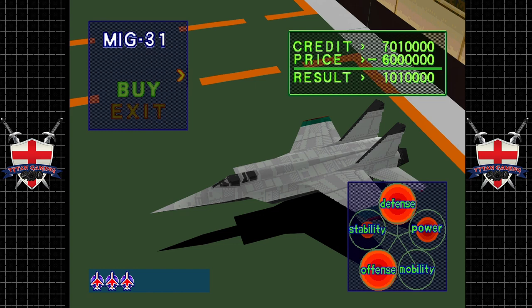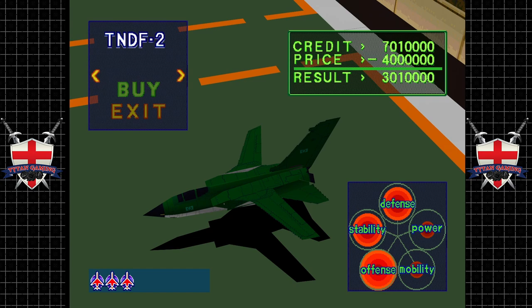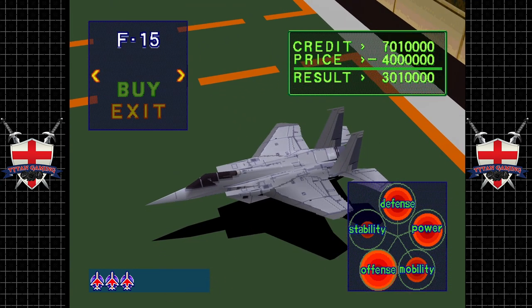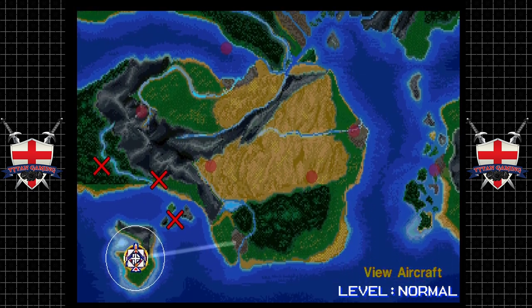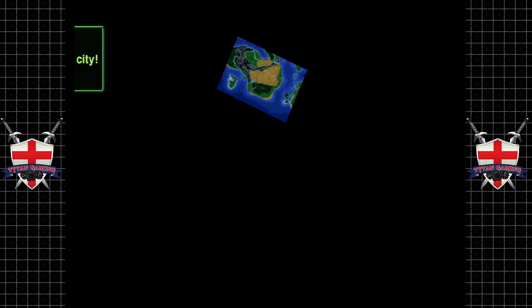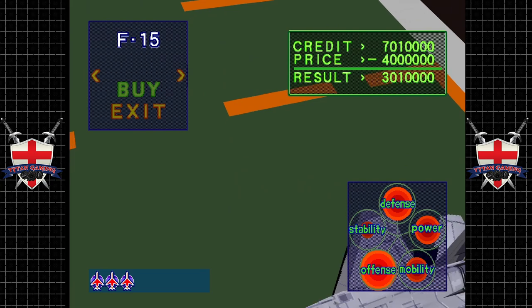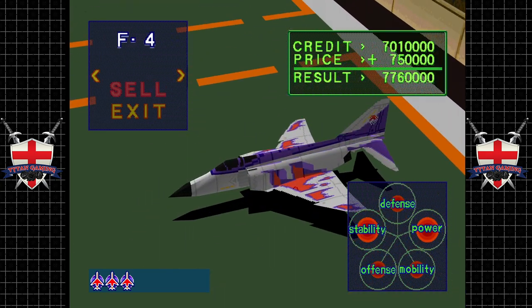Let's see what we've unlocked. We got the F-117, we got the Tornado — probably not gonna buy the Tornado, don't really see the point in it to be honest. We got the F-15 though, we've got the Eagle. The MiGs are actually excellent planes in this game, like ridiculously good.